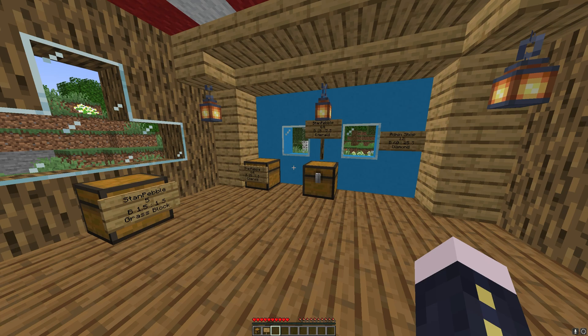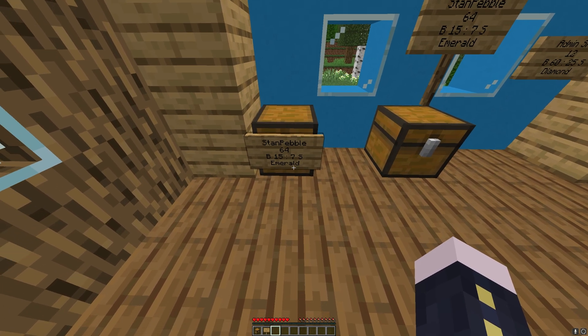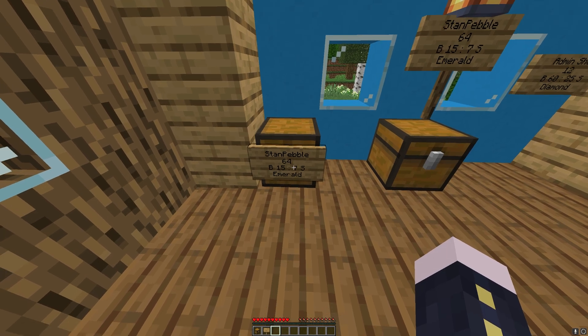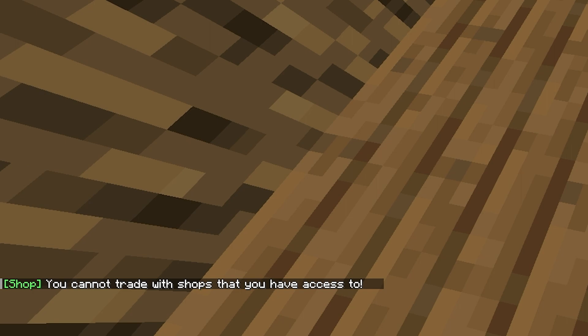Our server is now restarted, so we can go into our server. First I'm going to demonstrate how these work, and there are chapters in the video if you want to skip ahead. As you can see, I can buy 64 emeralds for $15 and then sell them back for $7. If we right-click the chest to buy, you'll see 'you cannot trade with shops that you have access to' — that's because I'm an op.